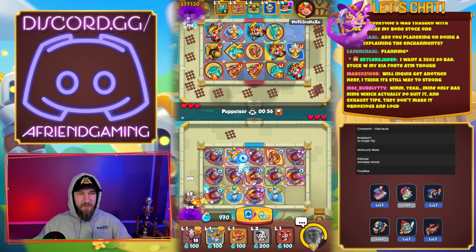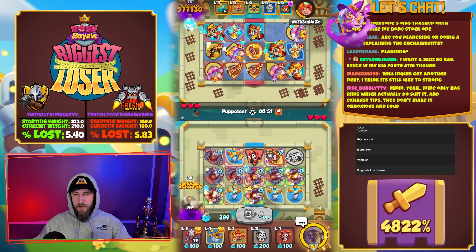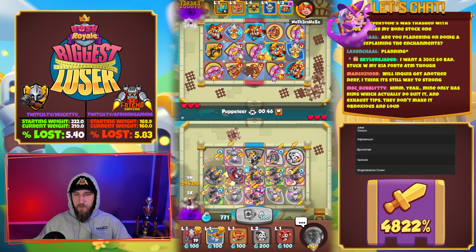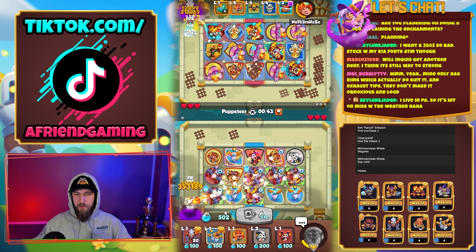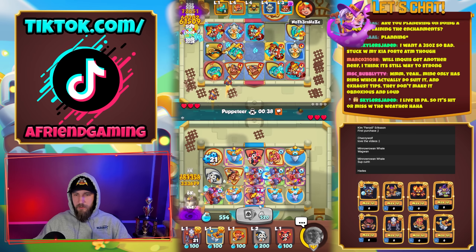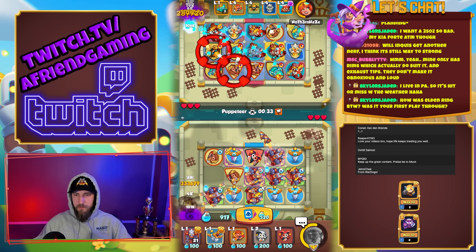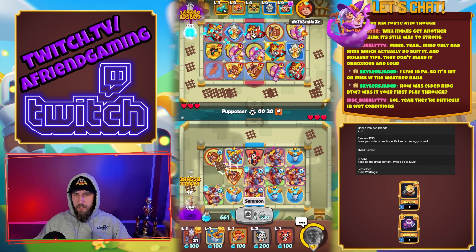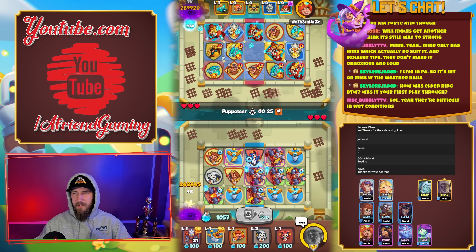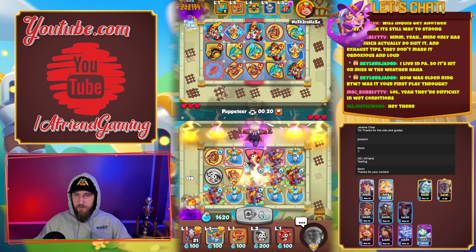Planning on doing a video explaining the enchantments — I will when 19.0 releases, but it's not worth it right now because they're about to change all the equipment and I'd have to redo the video anyway. We have three blue enchanted swords right now — this is magic! Our tiles are pretty good. I need to get robots up; if I get to 30 I think I can probably beat the spirit master deck.